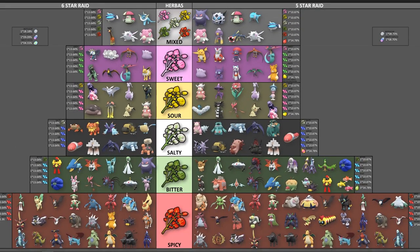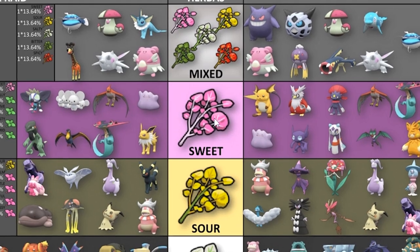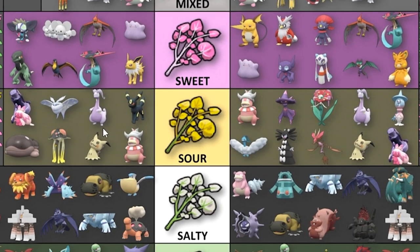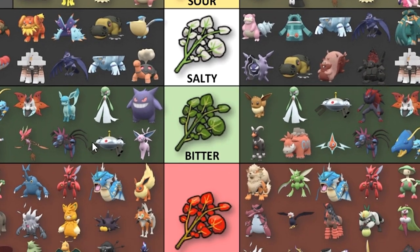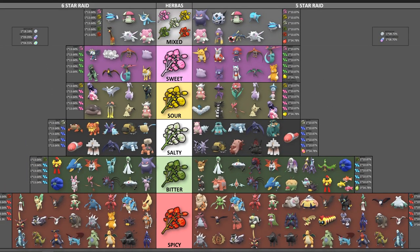This is basically a list of all the Herba Mystica that you can get. The mixed category means these Pokemon here can all give one of all the different kinds. These ones here only give sweet, these ones give sour, these ones give salty, these ones give bitter, and a bunch of them give spicy. This is why you probably have so many spicy Herba Mystica.